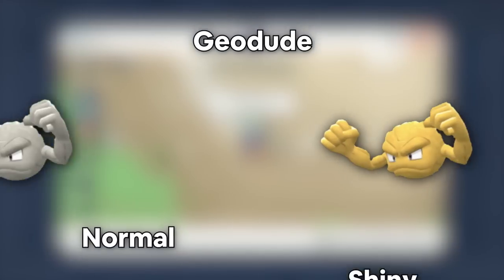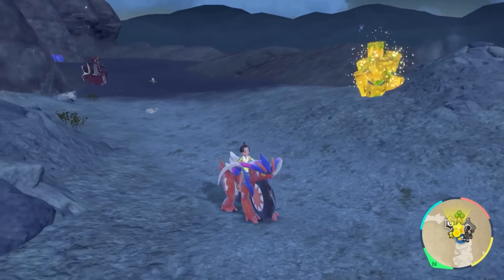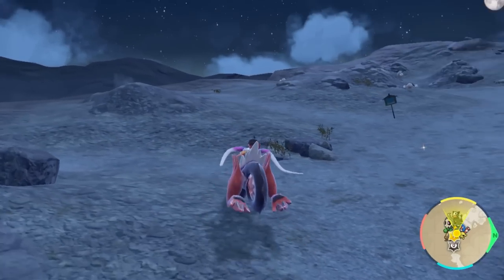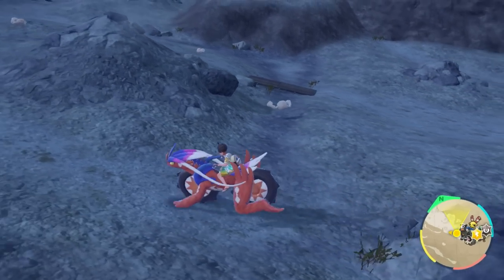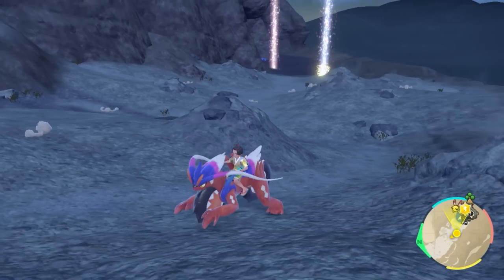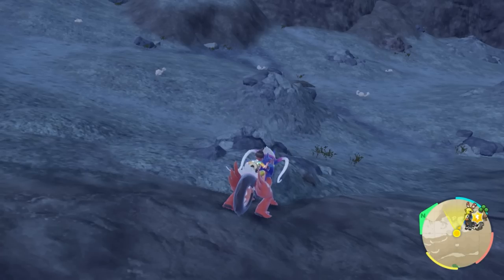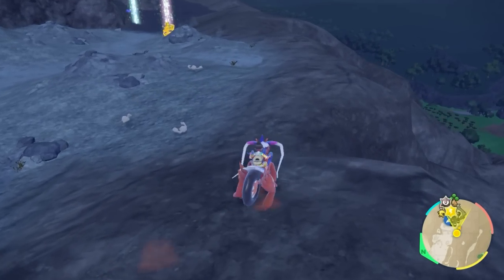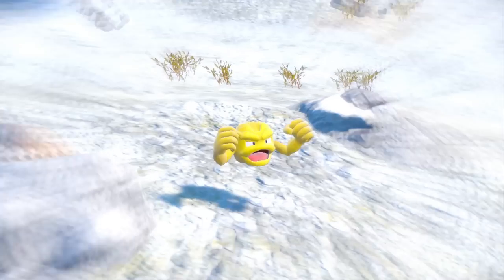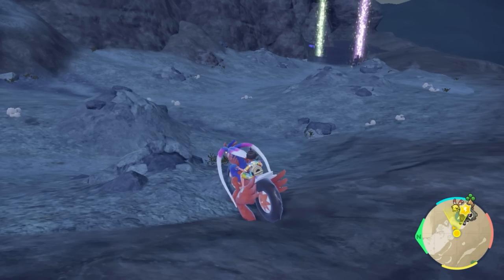If you're looking for a Geodude, head over to the Infernal Pass. Once you arrive, there are going to be a lot of Geodudes when you turn around your entire map. They're going to be all over this mountain, so the best strategy is to place yourself in a position where you can see a bunch of them and then start doing picnic resets. If you're not a fan of picnic resets, you can just go up and down until they despawn and respawn. You're looking for a golden yellow colored rock — it'll be so obvious.